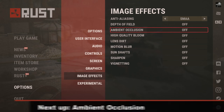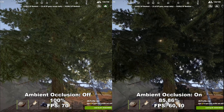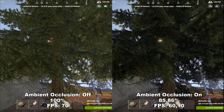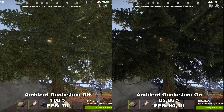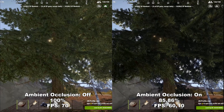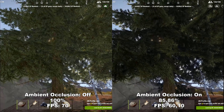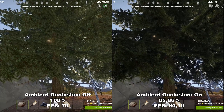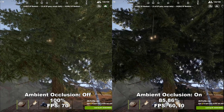Next up, we have Ambient Occlusion. Ambient Occlusion adds extra soft shadows to different crevices and generally to any place where two objects are in very close proximity of one another. Tested with all other shadow settings turned up to the max, you can see it makes a huge difference both in terms of FPS and fidelity. However, since this is a more competitive game and you lose a lot of FPS — around 15% — from having it on, I would still recommend leaving this off. It's worth having those extra FPS.